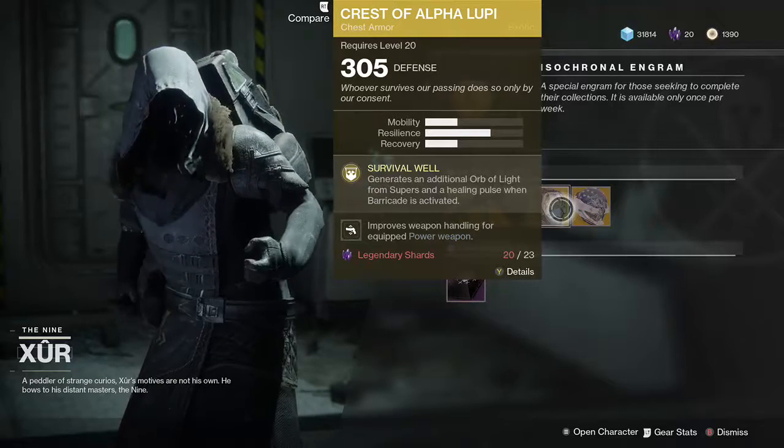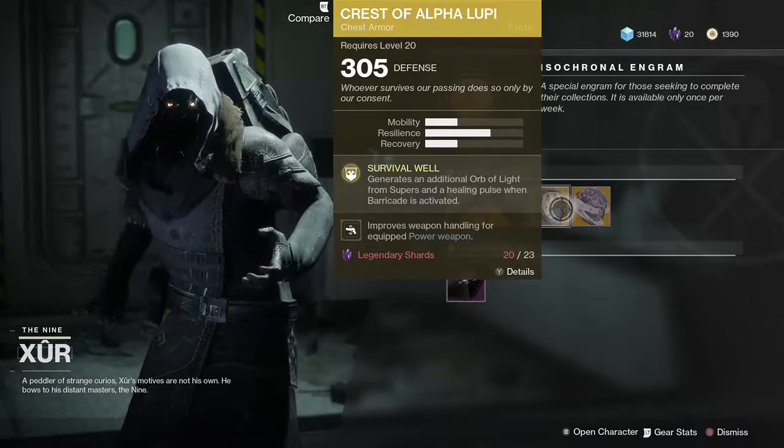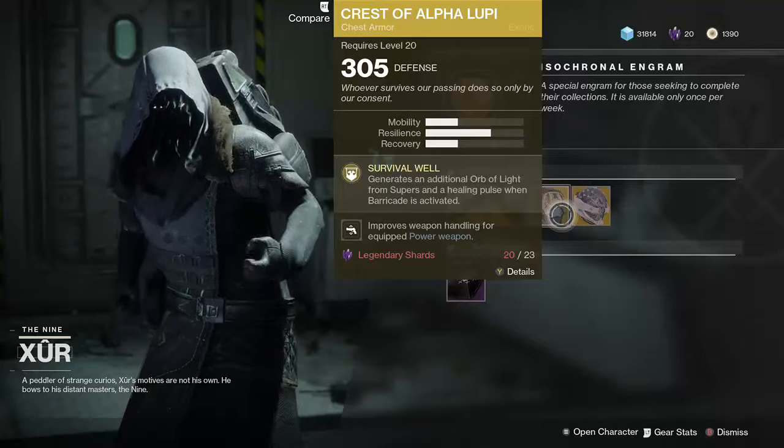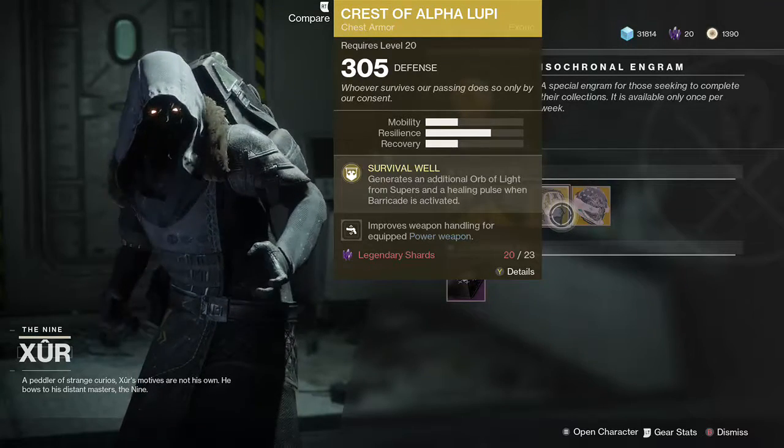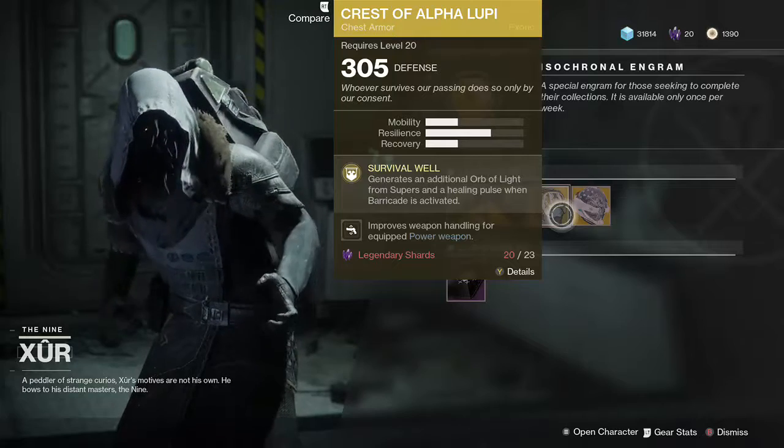Crest of Alpha Lupi, which of course has changed for the third time. It will be activated — not can, it will be activated — when a barrier is brought up, mixing additional orbs of light and healing pulses.